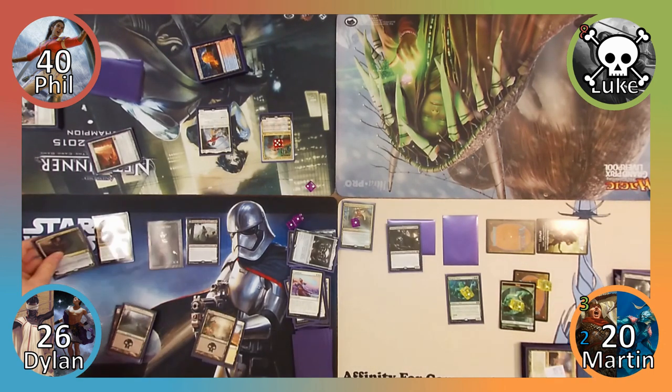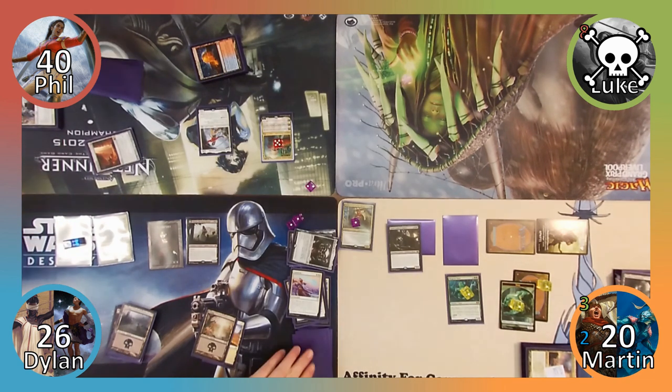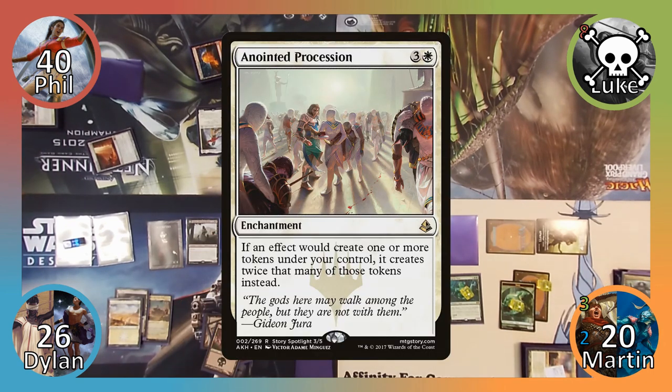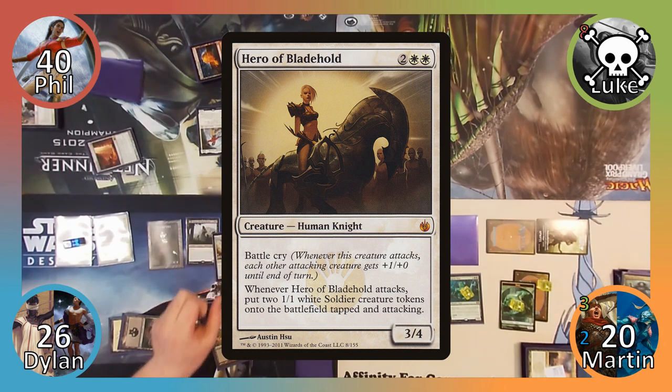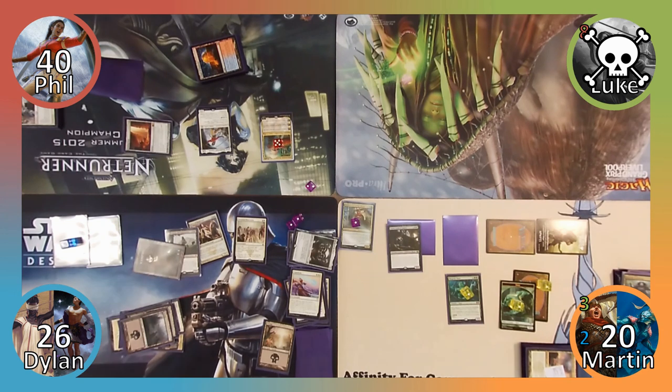Dylan plays a Plains and then casts Kaya, Ghost Assassin. He uses her minus two ability, drawing a card and forcing Phil and Martin to discard a card. And then casts Anointed Procession. Not yet finished, Dylan casts Hero of Bladehold and then moves to combat. He attacks Martin with his 1/1 Vampire, which Martin does not block given that Liliana is still in play. Martin takes one, Dylan gains one, and Dylan then passes the turn.